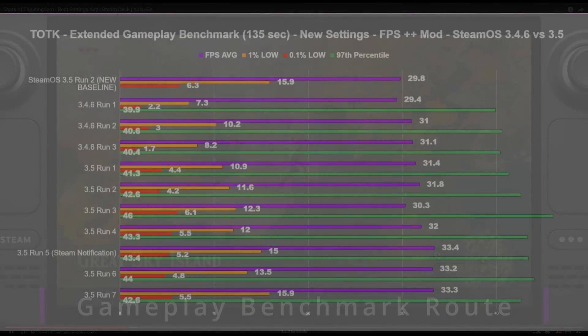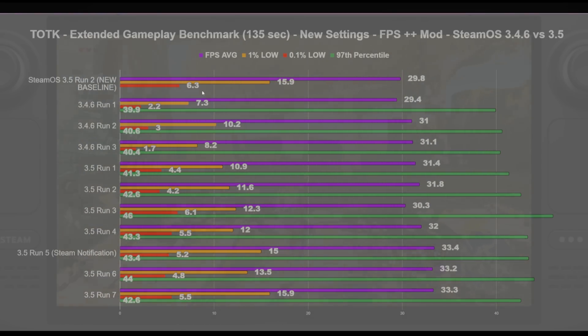Getting into the benchmark — this is kind of an information-dense slide, sorry about that. The key takeaways: the inside column is the 97th percentile, the second column is the 0.1% lows, the third column is the 1% lows, and the far right is the FPS average. I set it up this way because it seemed a little bit easier on the eyes, especially with the longer bar from the 97th percentile. The main numbers to focus on are the averages and the 0.1% lows.